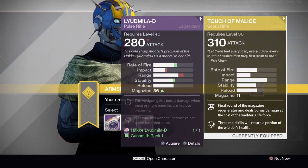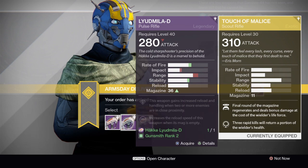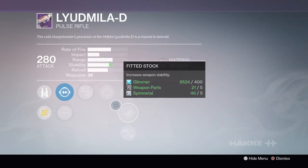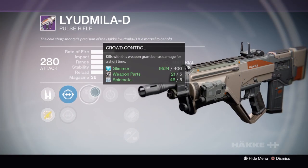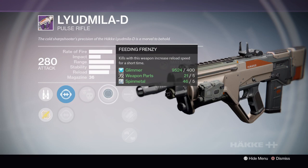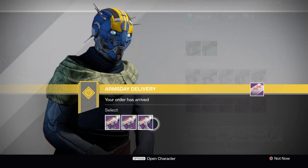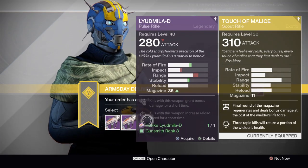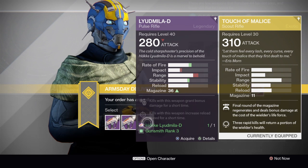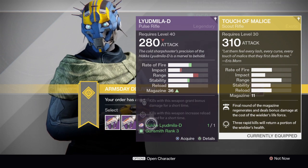The Liud Mila is honestly pretty bad now. It doesn't matter which one you pick up, because after the Pulse Rifle nerf, Hakka Pulse Rifles are pretty much the worst guns you can get. They're not as bad in PvE though. So if you wanted to run Fitted Stock, High Caliber Rounds, Feeding Frenzy, and Crowd Control for a PvE build, that's pretty good. You're not worried as much about stability because the enemies are a little easier to hit, and you don't have to worry about Headseeker. I say just go ahead and pick something up for PvE, or immediately dismantle it for marks, because you're not going to be winning any firefights in PvP with any of the Hakka Pulse Rifles anymore.